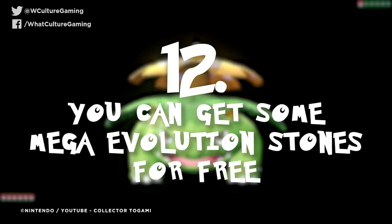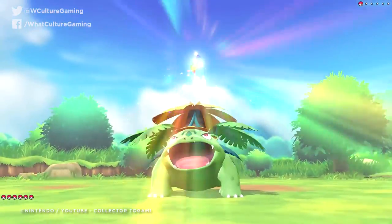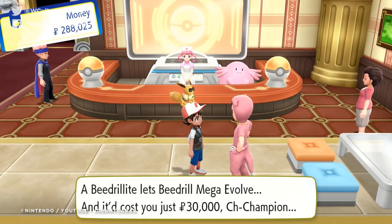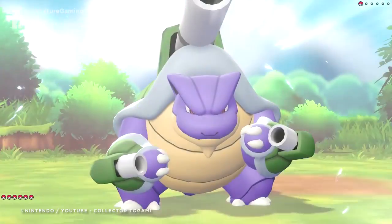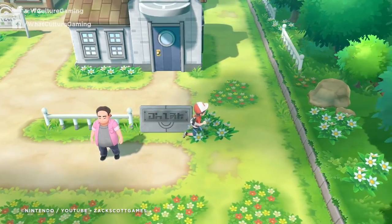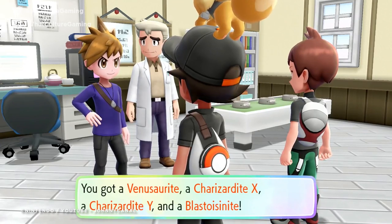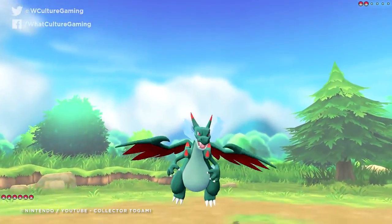Number 12: you can get some Mega Evolution Stones for free. Thanks to being canon, Pokemon X and Y's Mega Evolutions are in Let's Go, but the majority are tucked away behind expensive stones you'll have to buy from the appropriately named Stone Salesman in Indigo Plateau. However, you can Mega Evolve a Charizard, Blastoise, or Venusaur by returning to Pallet Town and going inside Professor Oak's lab after you've become Pokemon Champion. Once inside, talk to Blue and he'll give you the requisite stones for Mega Blastoise, Mega Venusaur, and Mega Charizard. The latter has two forms — X or Y — and once you've chosen, you can't go back.